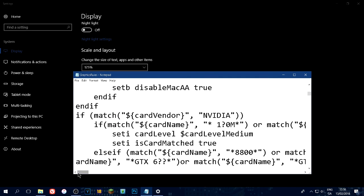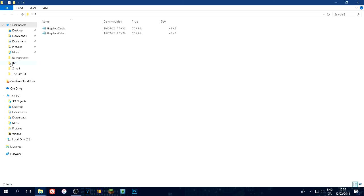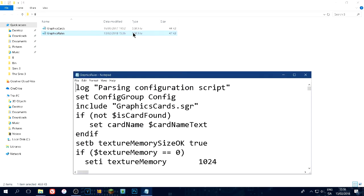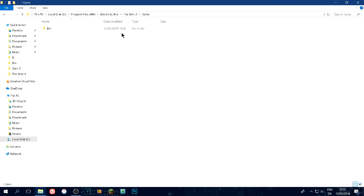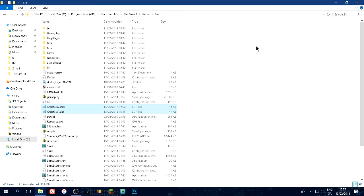Once you have done that, go File and Save. We are finished with those files. Go back into your edited folder, copy those two files with Ctrl+C, then go back to Local Disk C, Program Files (x86), Electronic Arts, The Sims 3, Game, Bin and paste them right back in. You've finished that - now go launch your game and what you should see in the Device Config is 'Found: 1, Matched: 1,' confirming everything is working.